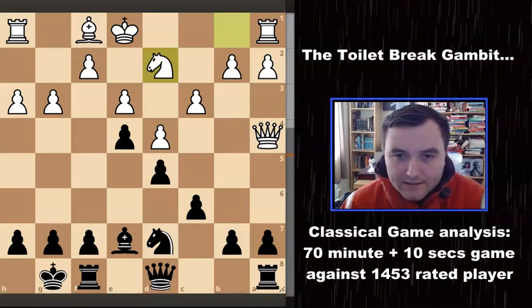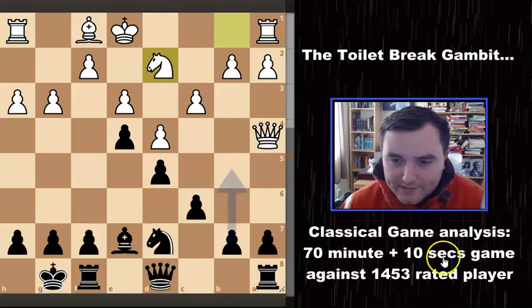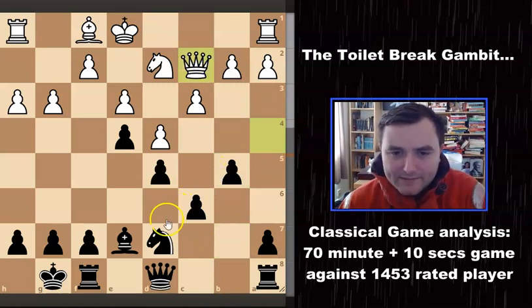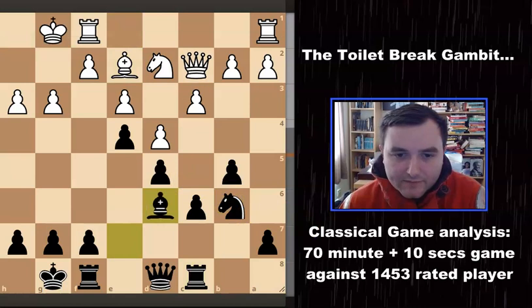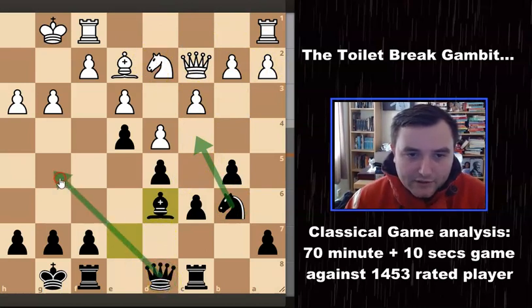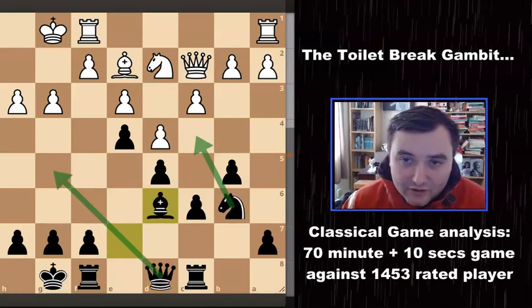I play C5. The engine doesn't like this too much, but I thought I needed to go for my pawn break here. It suggests B5 instead — just developing a tempo — with ideas of knight coming to B6 and maybe infiltrating further. The engine's recommended line does look pretty good for Black: his queenside is totally shut down, I can do things on the kingside without worrying about nasty counterattacks. But I went with C5 anyway. He puts his queen onto B5, threatening to take my pawn. I put my queen onto C7 to guard it.